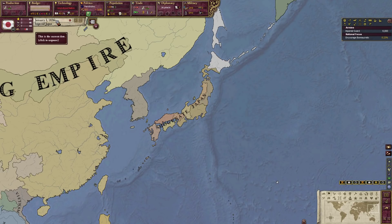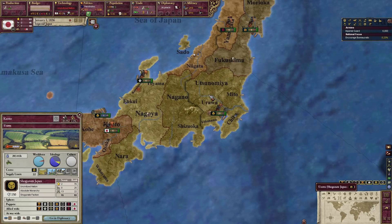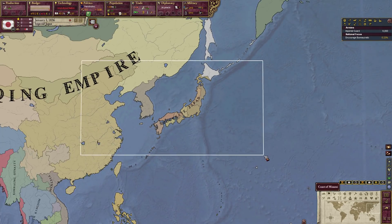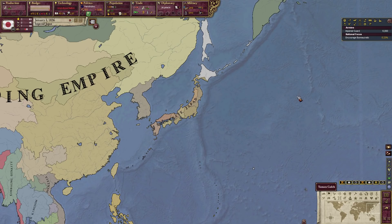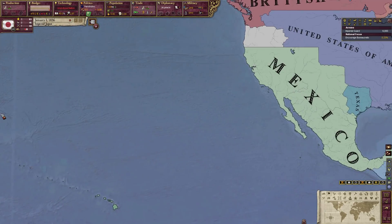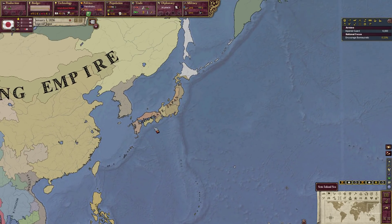So in 1836, Japan is still under the control of the Tokugawa Shogunate. The Emperor is a figurehead, and the Shogun is the Supreme Military Despot of Japan. But we are going to end that. Historically, in 1853, the United States sent an Admiral — his name is Matthew Perry, not like the guy from the Friends television show — he came to Japan over to Nagasaki.